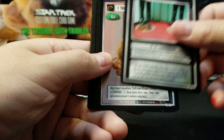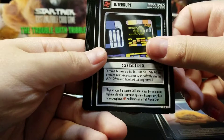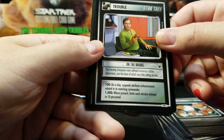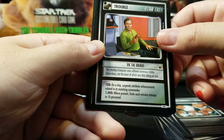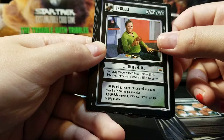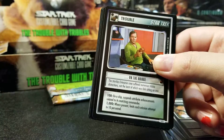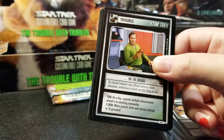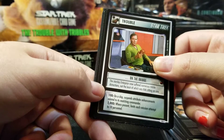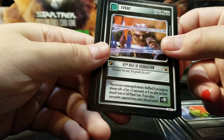In the Transporters, one Tribble. Scan Cycle Check. On the Bridge — on a ship, suspends attribute enhancements related to its matching commander. Where present, limits each mission attempt to ten personnel. You rarely have more than ten personnel on a mission in first edition, so that's not very beneficial. Attribute enhancements aren't that common either.